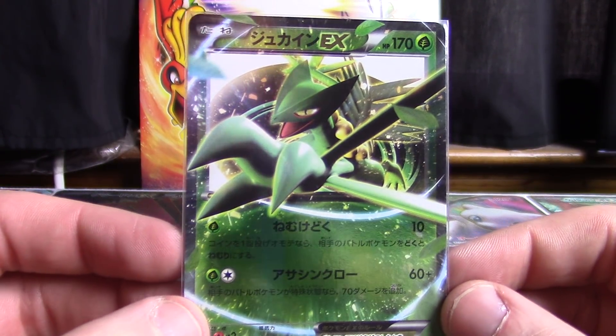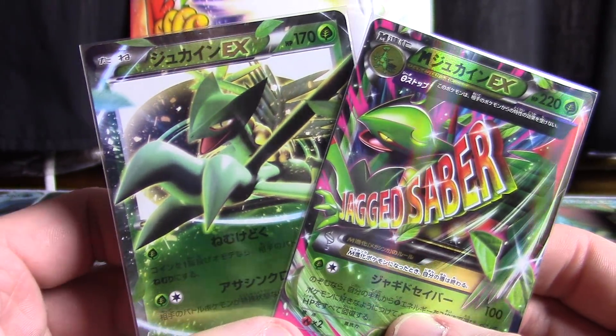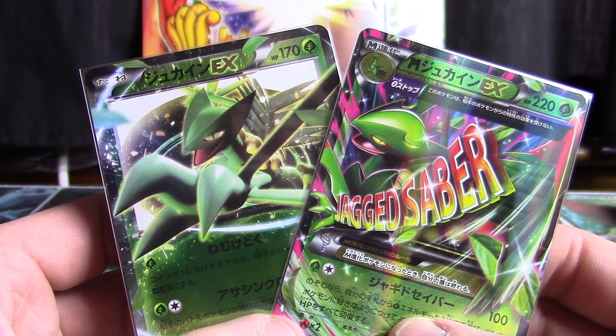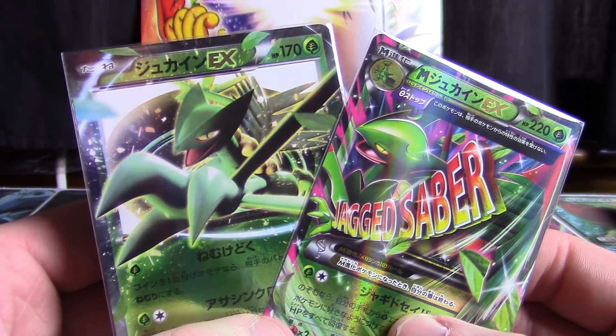As we near the end, we've got the Sceptile EX and Mega Sceptile EX from Premium Champion Pack with the darker mirror foiling on there. Despite being qualitatively the same artwork, it is darker and does look different enough. I didn't mind such a set appearing.